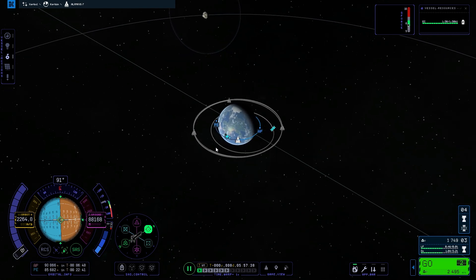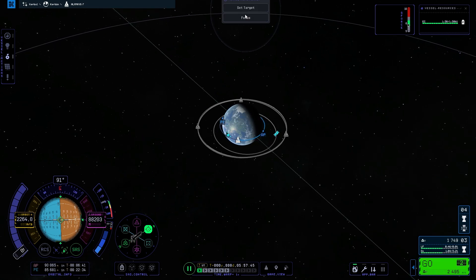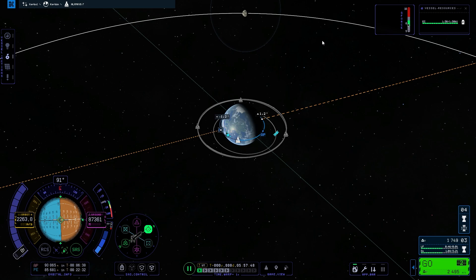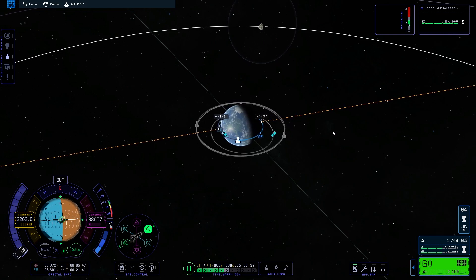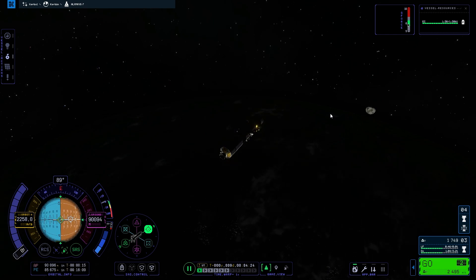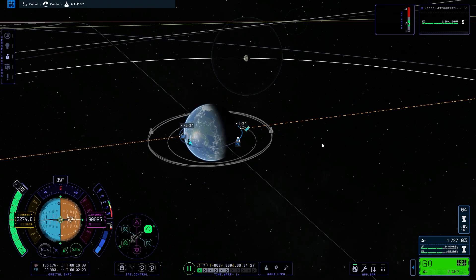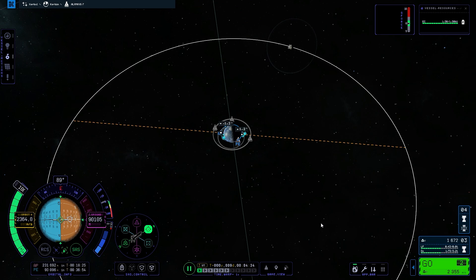The moon is over there. I'll try and put the inclination to about 1.2 degrees. Let's warp — it's going to be dark on the dark side of Kerbin, but that might make it easier to spot the moon. Yeah, there we go, I see it! Pointing to that and initiating the burn.